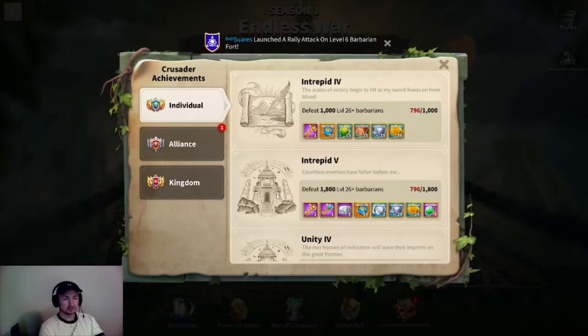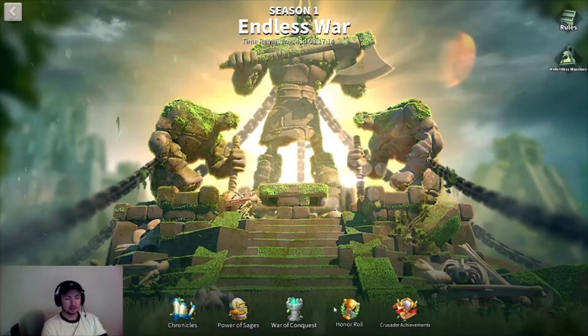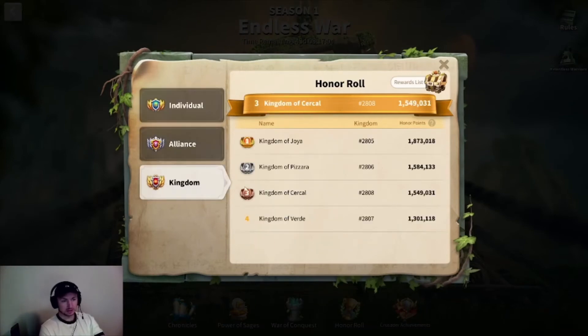Got a thing right here — nice, we take that. Alliance: we're fourth right now, we're gonna push up and should take second today. Individual I'm at 215 — it's okay, I'm not worried about pushing that. And we'll take second in the kingdom today.